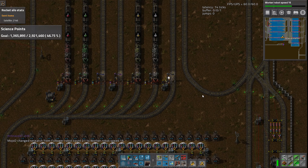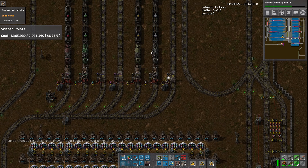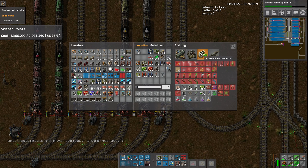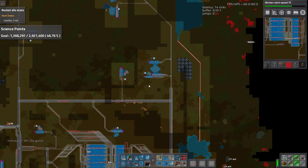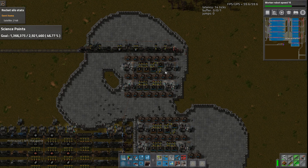Yeah, we ran out of military. Why is the military train not going in? He's in the station. That's space science - they look really similar. He's loading up at ducky now. Hey, that was a fun little spurt of actually seeing the research bar move. All right, back to work.